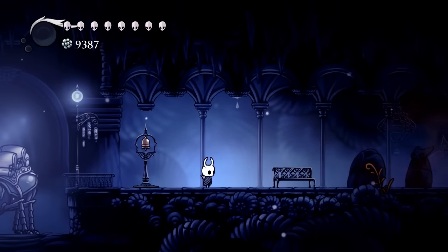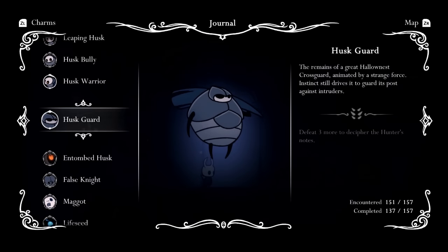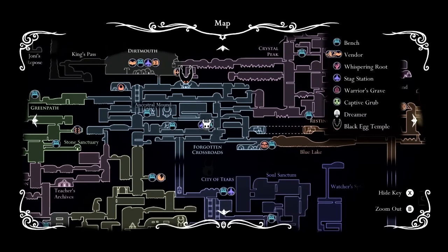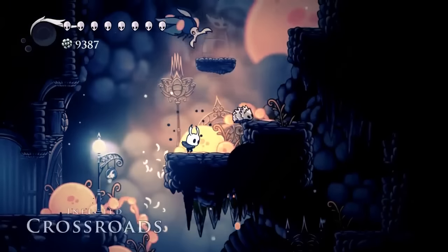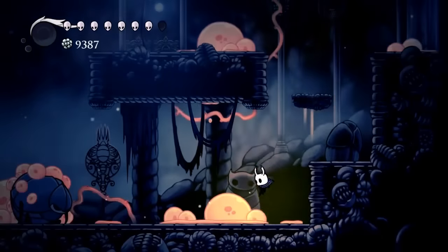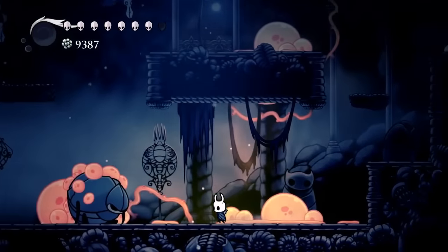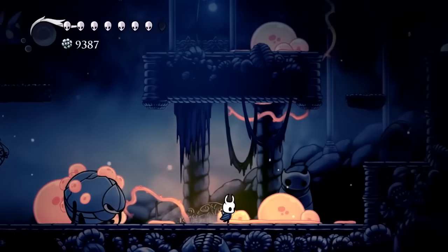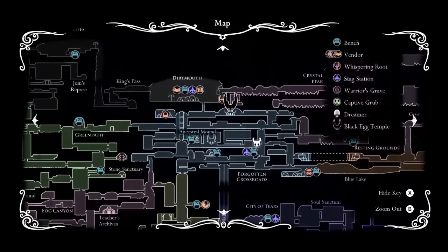The next enemy can be hard because it can only be found in two places in the game, and we're talking about the husk guard. Here we are on the map — we are at the forgotten crossroads and we're going to head up. Here we are on the map; this is one of two of the husk guards, and as you can see he's already dead so we can't kill him any further. It doesn't count — we need ten of these guys, so the next spot where we can find them is going to be over here on the map.